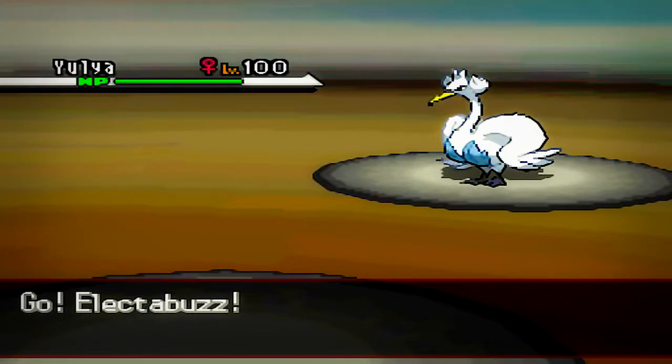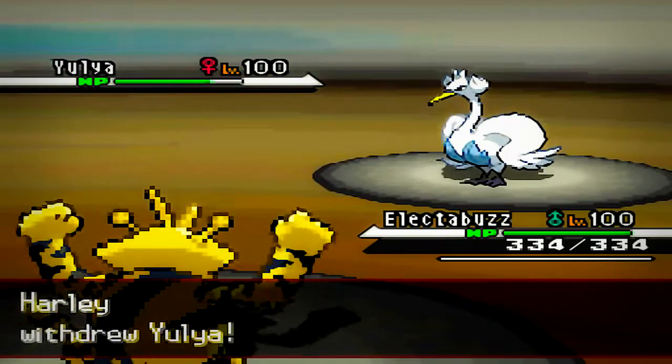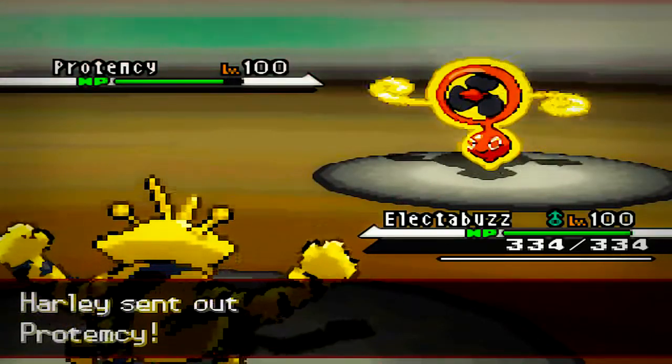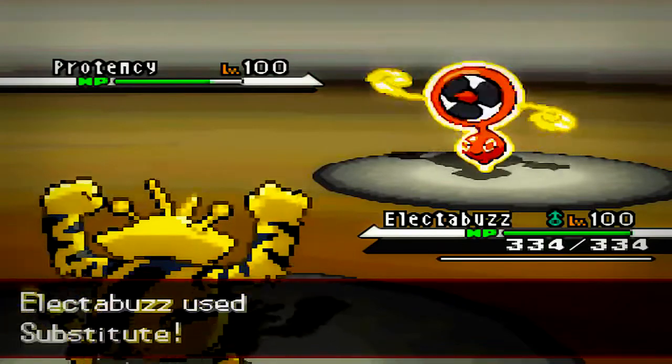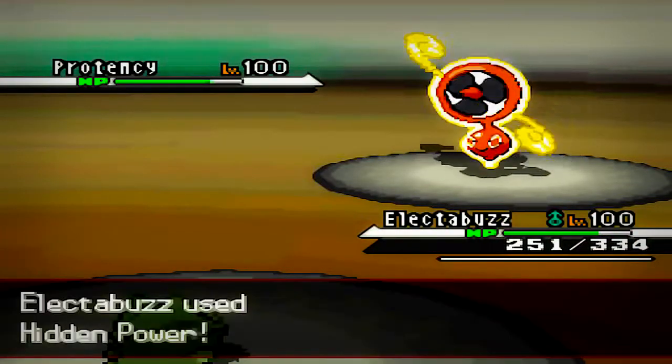He's going to switch out into his Swanna, and I made a nice switch because I switched out into my Electabuzz. He's obviously going to have to switch into a different Pokemon — and the Pokemon he switches into is going to be his Rotom Electric Form. Since he switched, I managed to get a free Substitute, which is good because now my Electabuzz is protected.